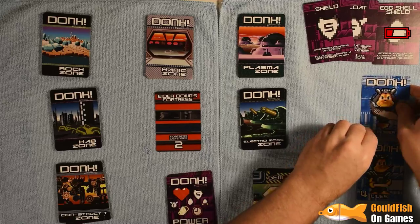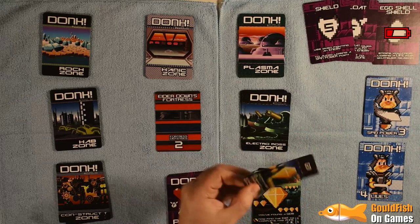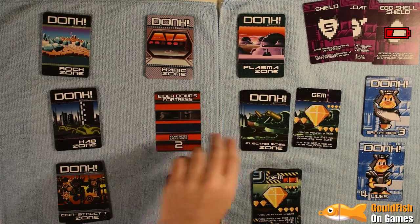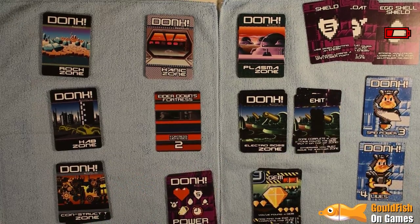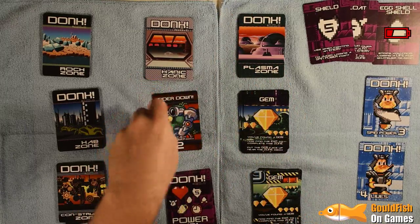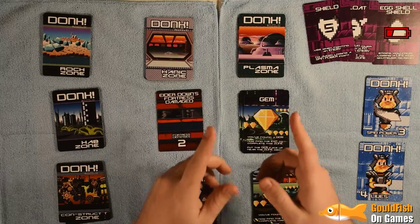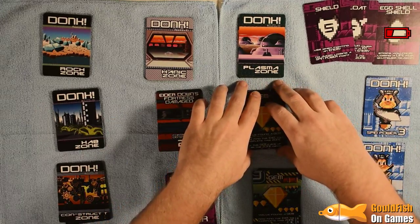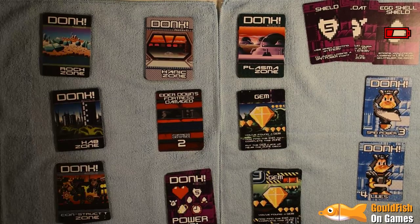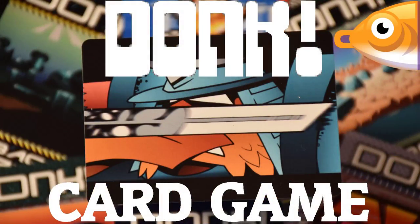Going into the next zone with full power — and straight off we get the gem. We're already at full power so it's not going to help us much here. And actually we get the exit straight away, so Elder Down's Fortress gets damaged very early on. You saw me shuffle these decks — no sleight of hand going on here. Give me one second to switch out my battery on my camera. That battery has just gone flying across the room!